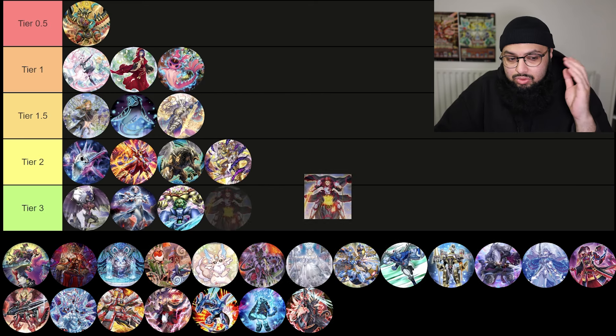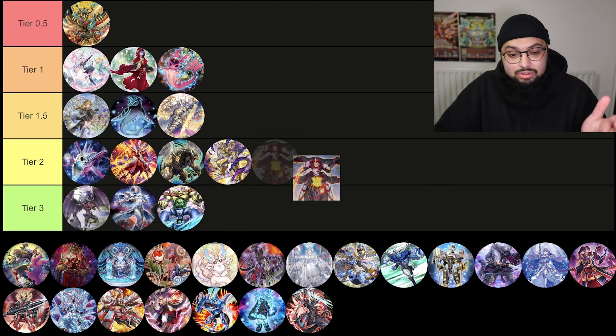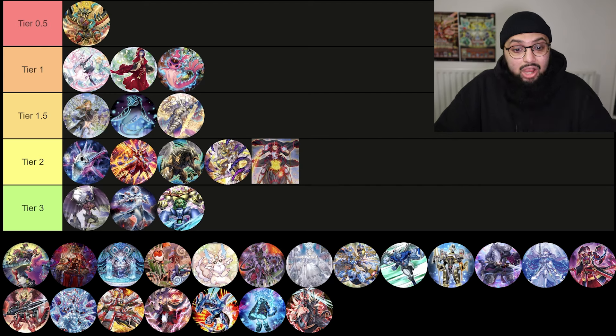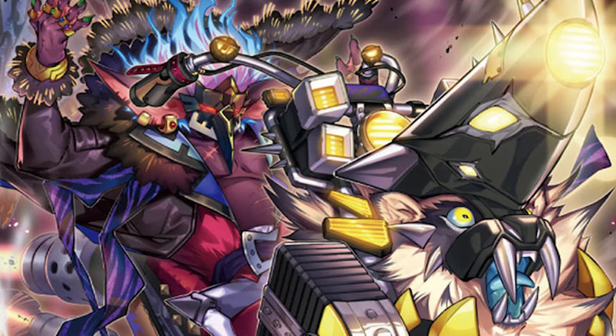I'm not sure where Infernal Ball goes — I feel like the highest of Tier 3 or lowest of Tier 2. Isolde is obviously an archetype card for the deck, and whether the deck cares because of Populace — I would even say it was the best combo deck of the format before the ban list, so it's got some promise. I'm going to put it in Tier 2 for now.